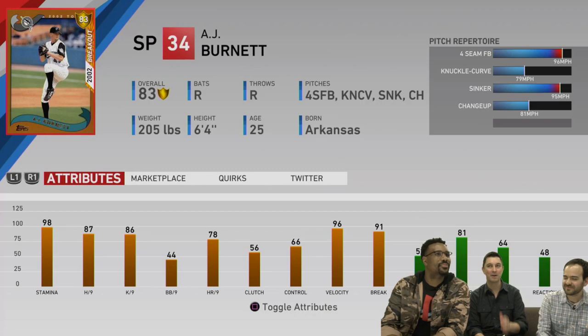Burnett is a right-handed thrower who played 17 years: seven with the Marlins, three with the Pirates, three with the Yankees, three with the Blue Jays, and one with the Phillies. He only has one All-Star appearance, and that's actually his last year of his career. I'm kind of wondering if it was a pity All-Star vote — I honestly don't remember.